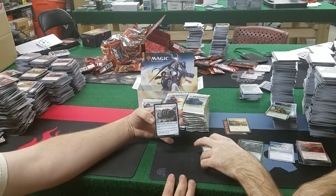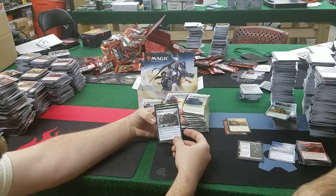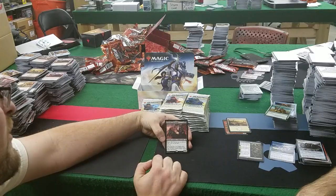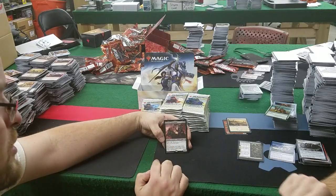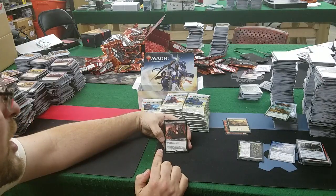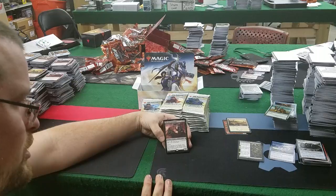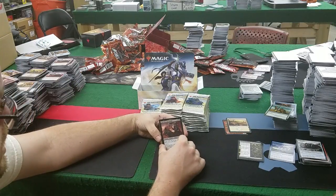Juggernaut is back in standard — attacks each combat if able, can't be blocked by walls. Josu Vess, the Lich King: 4 mana for a 4/5 with Menace. Kicker of 6 mana — if kicked, create eight 2/2 black zombie knight creature tokens with Menace. Once again, game ender: 10 mana, win the game. But that's more or less how it should be.